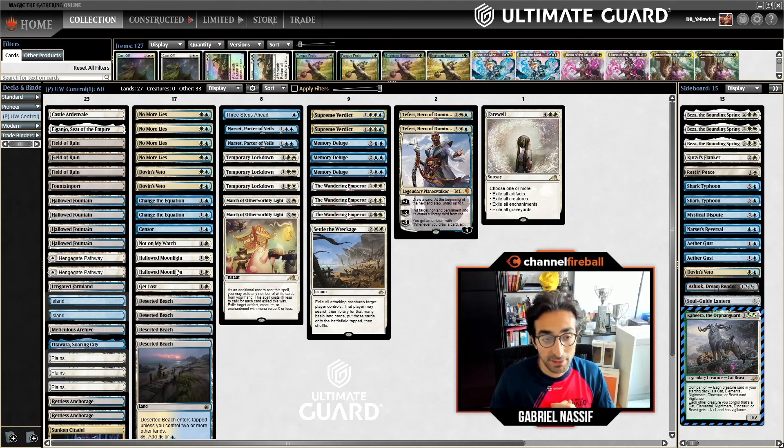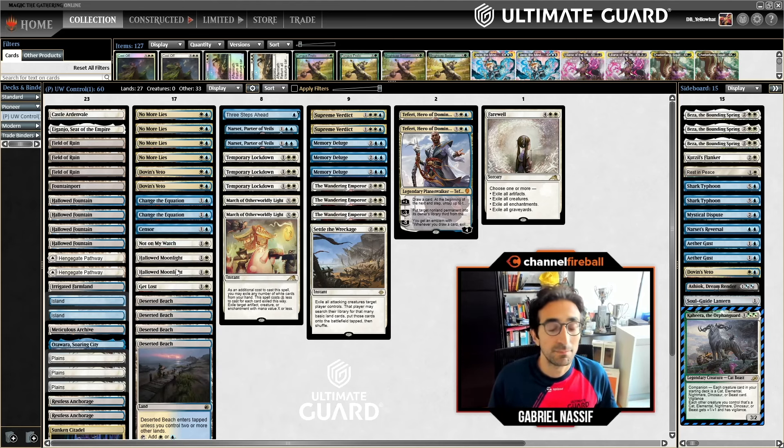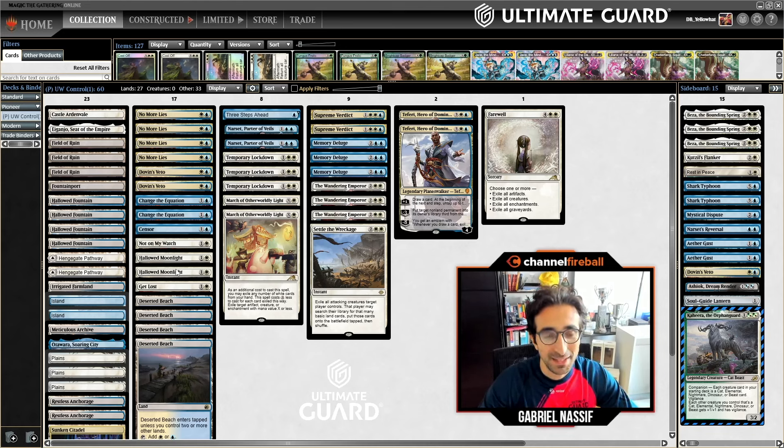The main difference between my list and what Scarlet Storm used to win the challenge is they were playing two copies of High Noon — the new enchantment where players can only play one spell a turn, and you can sac it for five mana to deal five damage to any target. That was kind of their answer to Phoenix in game 1. I haven't gotten around to trying that card — having High Noon and Lockdown in the deck at the same time was a little too much awkwardness for me. But I plan to try it when Duskmourn hits.